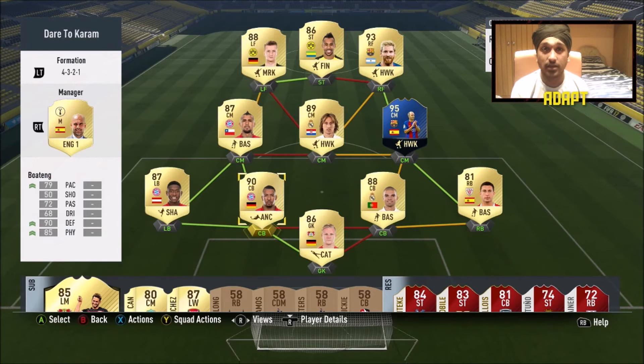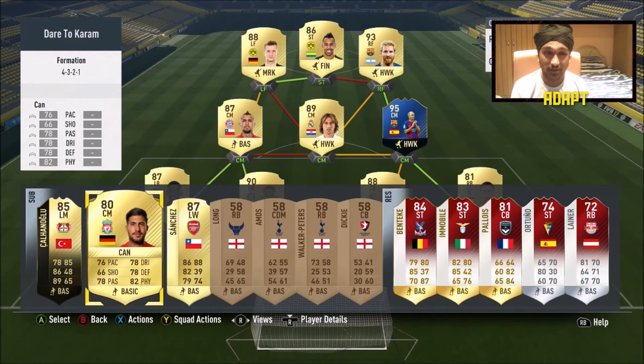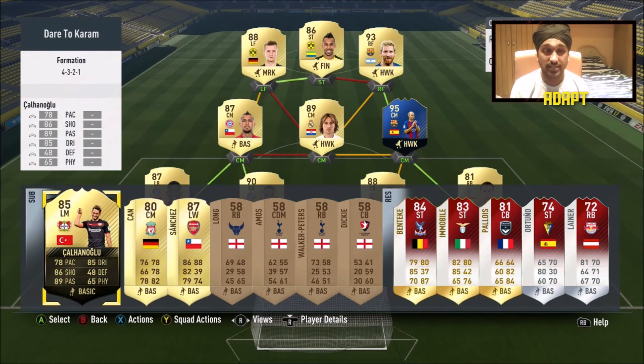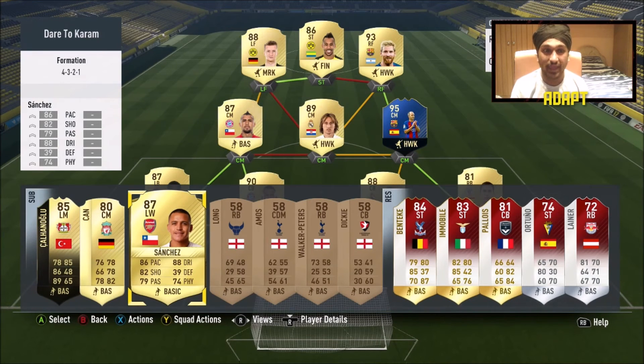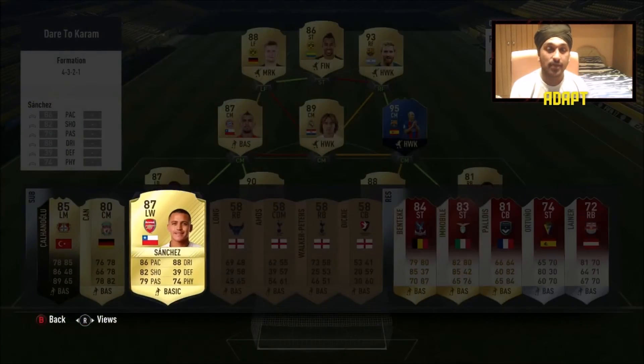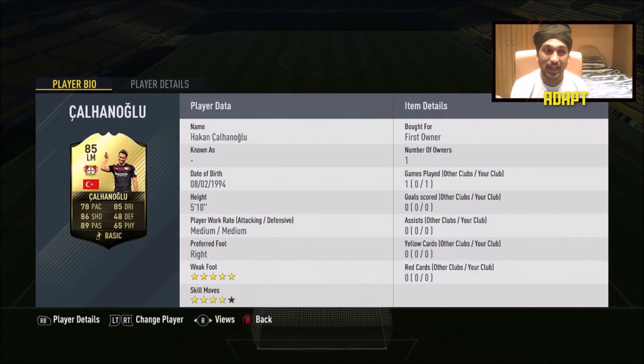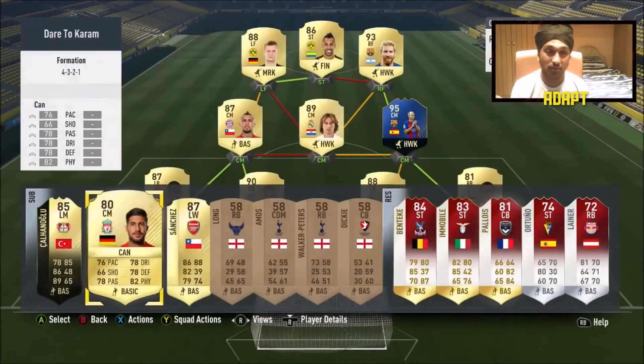Before the gameplay — you can probably see Sanchez, Calhanoglu, and Inform Emre Can on my bench. EA released three packs for Chinese New Year and I packed walkout Sanchez. He's first owner and untradeable, but two games two goals with 86 pace, so he's a great substitute. I also packed Calhanoglu in that same pack, so I'll take it. Emre Can is just a solid CDM option.